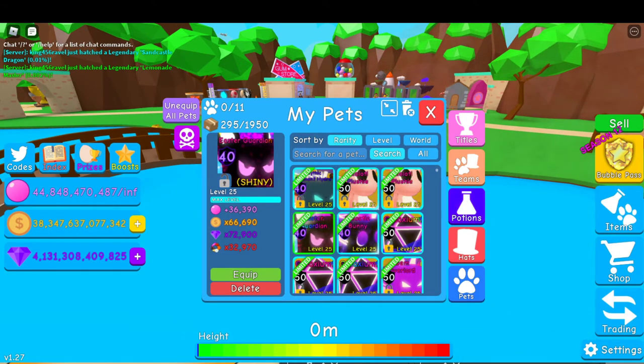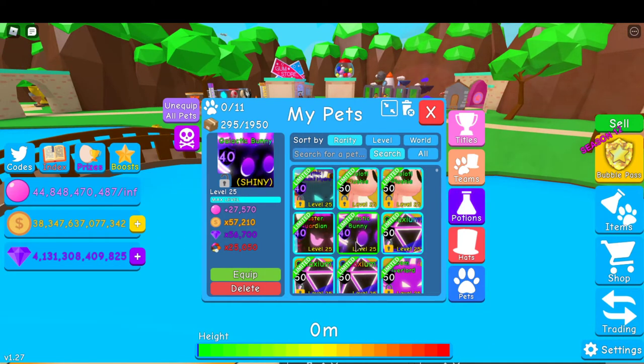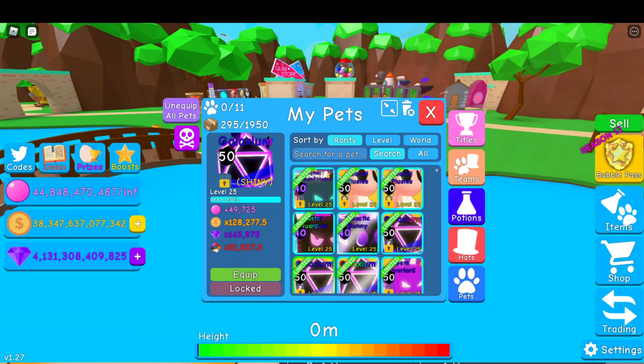Easter Guardian — around 250. Galactic Bunny — I'm going to put 80. Plus 3 Shiny Galactic Series at 150 each, so that would be 450.